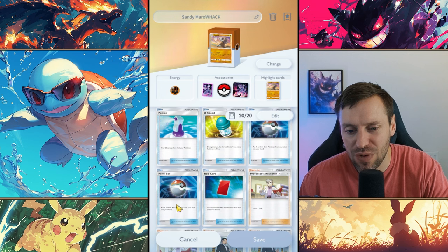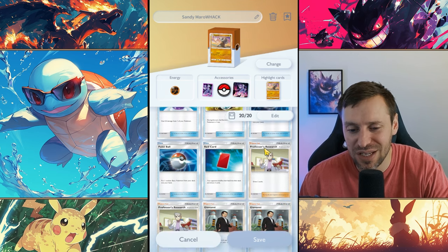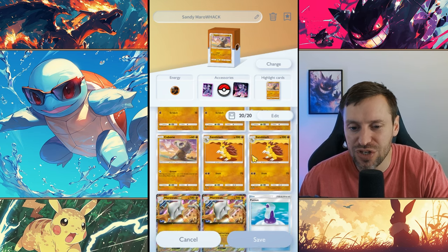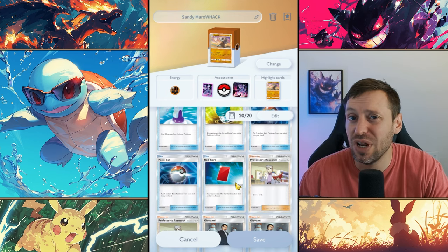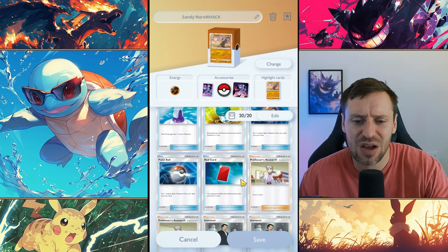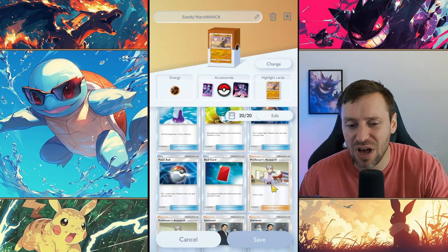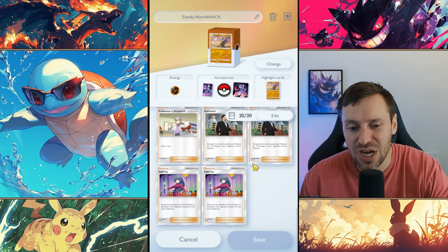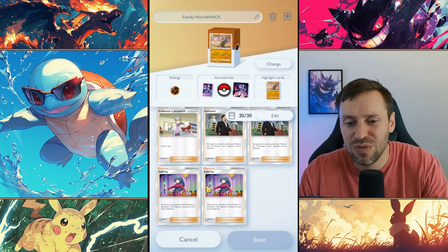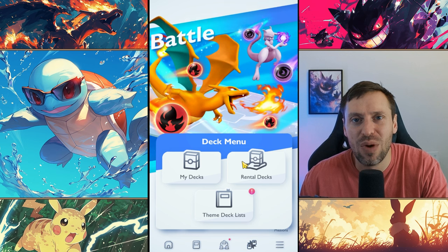We're running two potions, two Pokeballs, two Professor Oaks — always going to be in hand. We've only got one X Speed, but retreat costs are pretty cheap so we don't need to heavily rely on it. Red card — I'm a big fan, I always try to put it in every deck. If you see someone running a three-stage deck like Dragon Knight, Charizard, or Venusaur, you can completely throw a spanner in the works. Giovanni gives a little extra damage, and Sabrina is great for swapping out a weak bench Pokemon to grab that win.